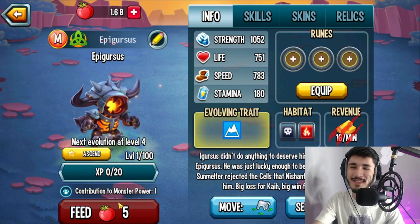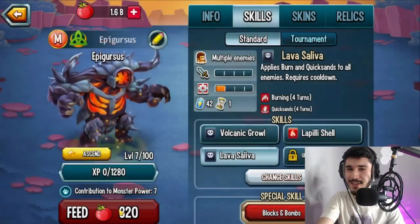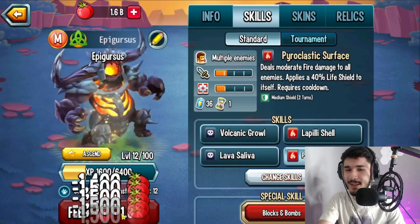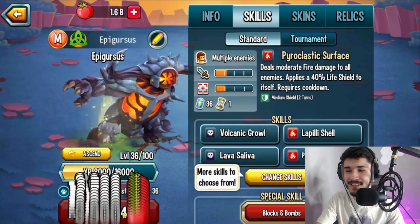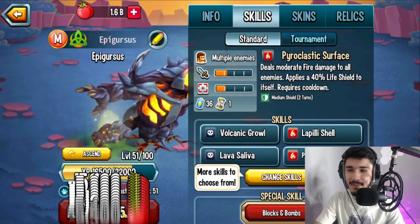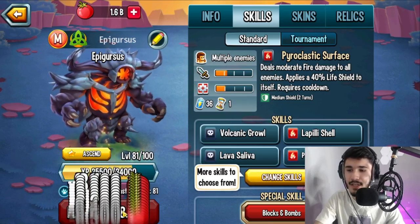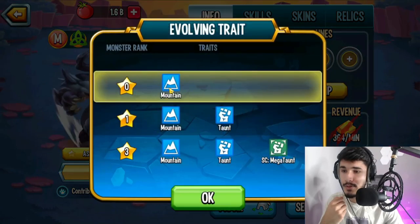With the PVP monster I reviewed earlier, I forgot to show off the relics and the relic slots, and even equip relics — so I apologize about that. Let's just hope we don't make the same mistake with this monster. So yeah, this is supposed to be a tank, supposed to have taunt, and also later on you get the mega taunt.